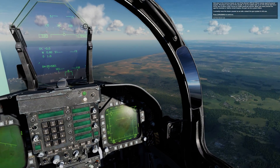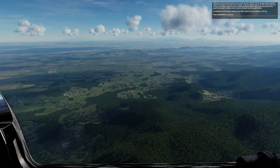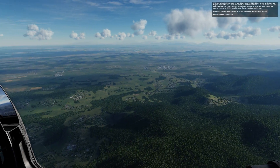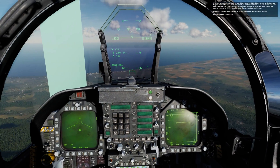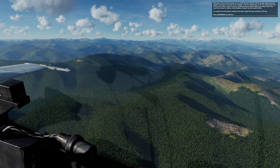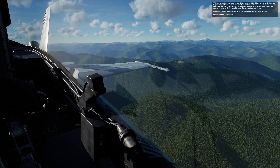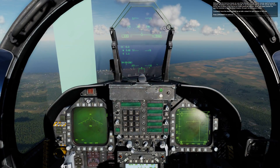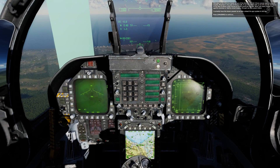Welcome to this training lesson on use of the Hornet's M61A2 20mm cannon against ground targets. Mounted in the nose of the aircraft, it can be loaded with up to 578 rounds and has a firing rate of either 4,000 or 6,000 rounds per minute. When you need precise fire against unarmed or lightly armed targets, the gun can be a great choice.